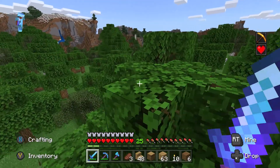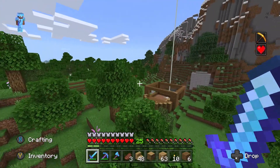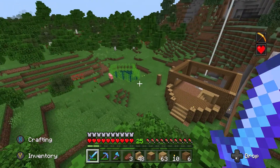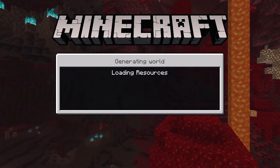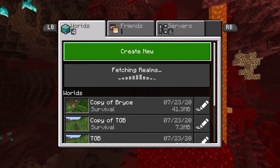It has cool mountain terrains and everything. If you want to see the world tour or seed showcase, I'll put that in the description. Really great seed with the mob spawners next to spawn. But we'll leave that world — that's pretty much all that was in there.